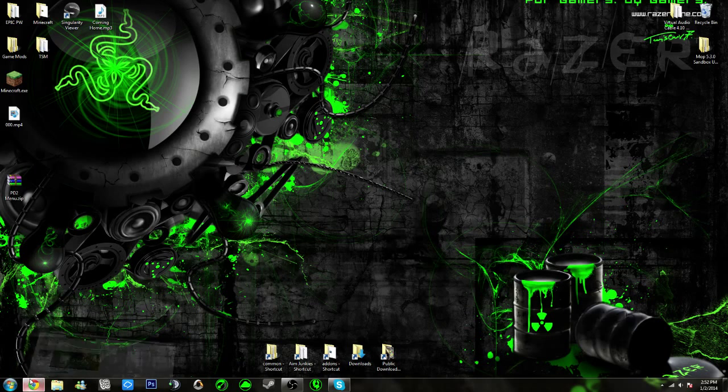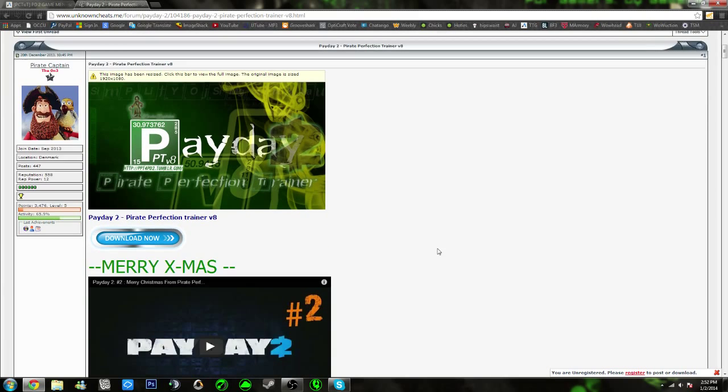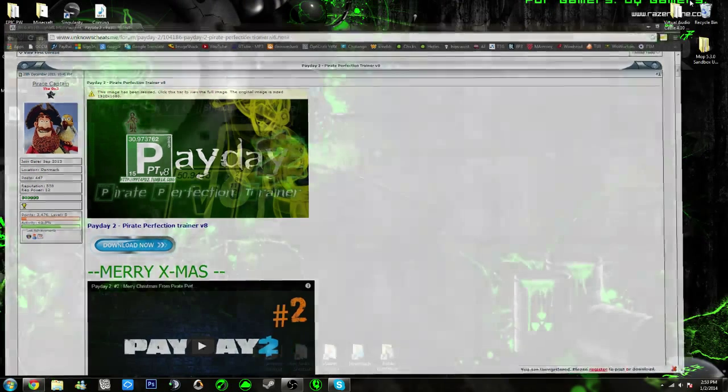First, I have to give credit to Pirate Captain — he's the creator of this. He has a bunch of other people whose code he's used, so all the credit goes to them as well. You'll be able to get the download on unknownsheets.me. I won't have this link in the description because I'll have my own downloadable ready, but all credit goes to this guy regardless. He has probably, with a lot of help, made one of the greatest mods, hacks, and exploitations in Payday 2 — probably the best one I've seen in maybe five years of gaming.